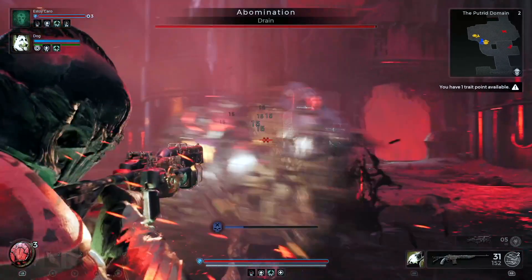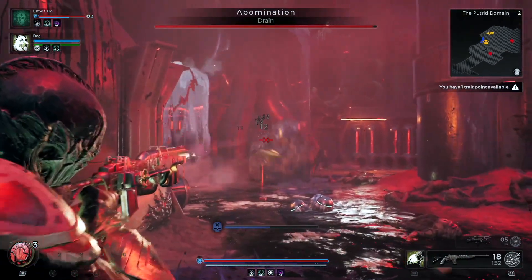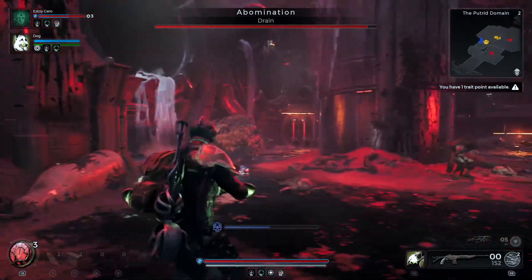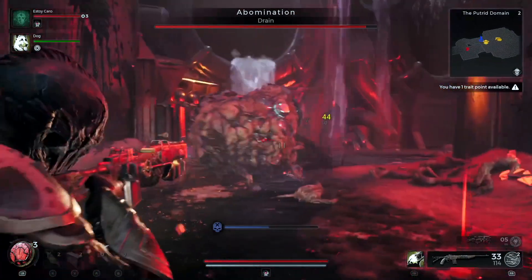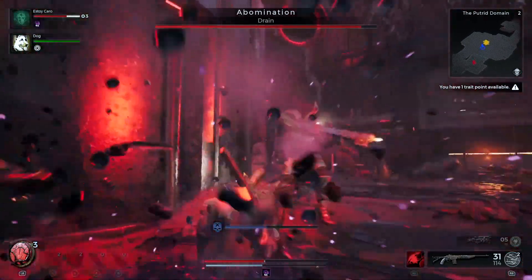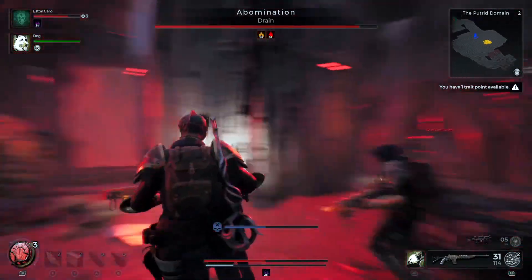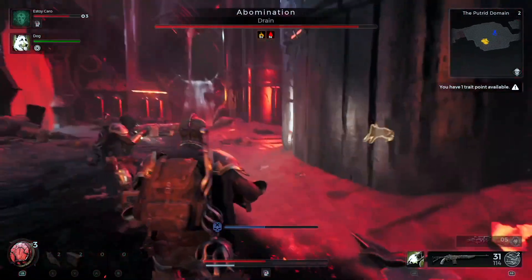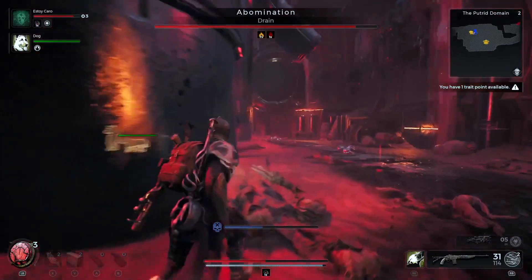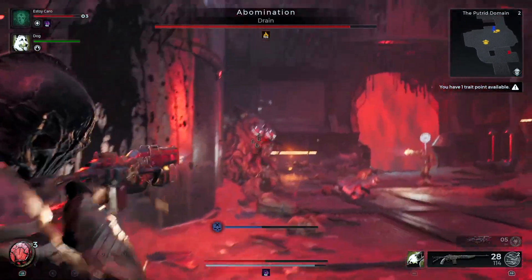If you're trying to beat the Abomination boss in Remnant 2, here's how you do it. Once the boss drops out of the pipe, you'll notice it has armor placed on specific parts of its body. This is where you want to start dumping your rounds. Once you knock the plate off, there'll be explosive canisters underneath.